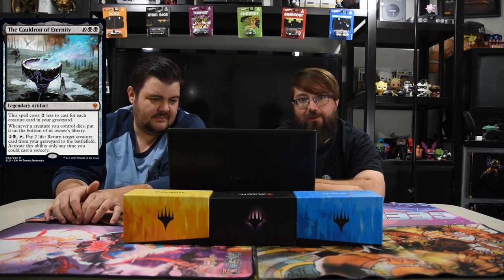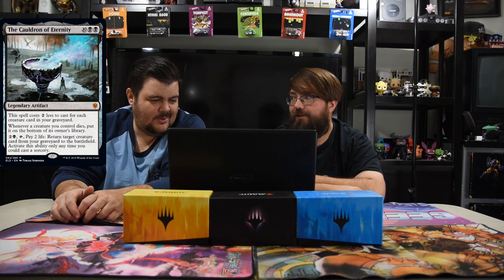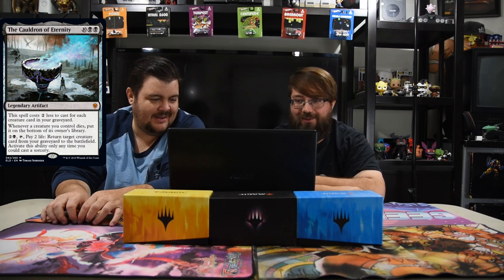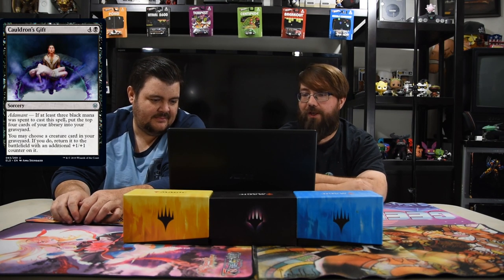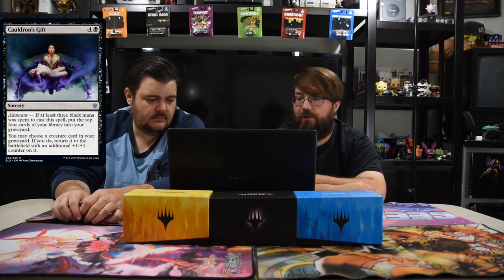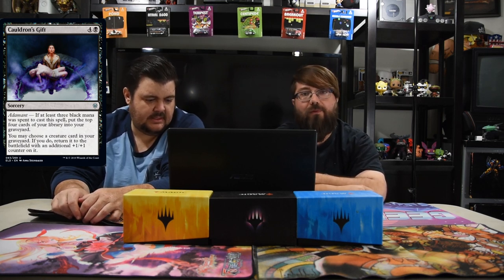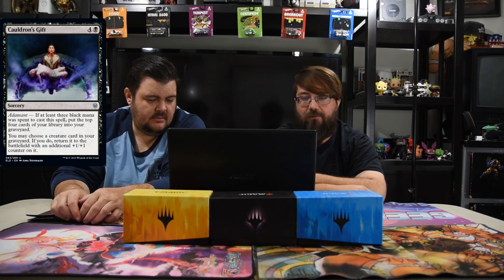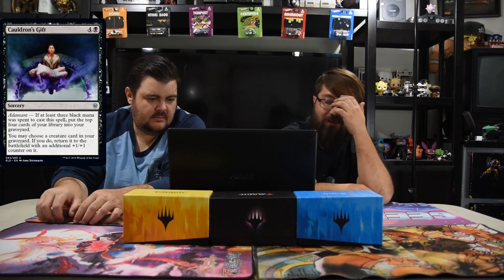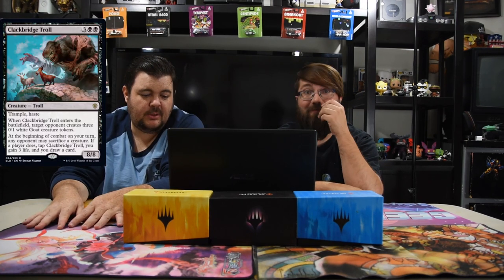There are definitely going to be shenanigans with the Cauldron of Eternity in Standard immediately — just self-mill or have your dudes die and play this for cheap. It's just good. Caldron's Gift — four and a black sorcery. Adamant: if you pay three black mana, you may choose a creature card from your graveyard and return it to the battlefield with a plus one plus one counter on it. Good in Limited. In Standard, Bond of Revival will probably still be used because it gives haste, but we'll see.